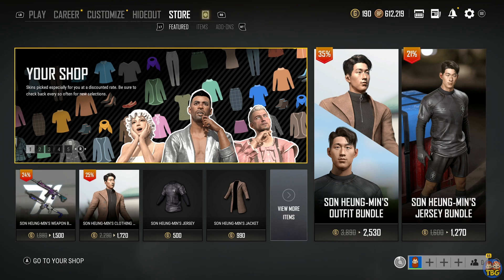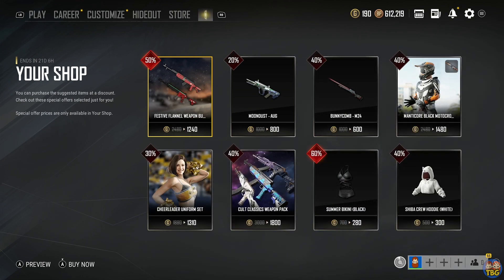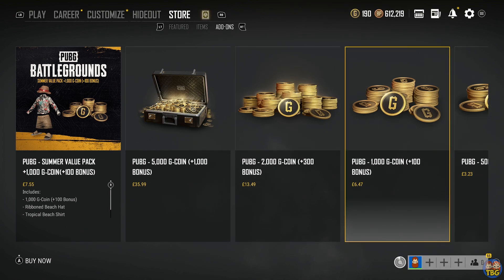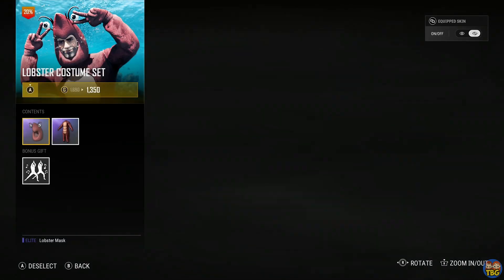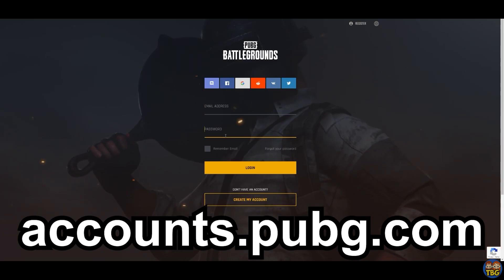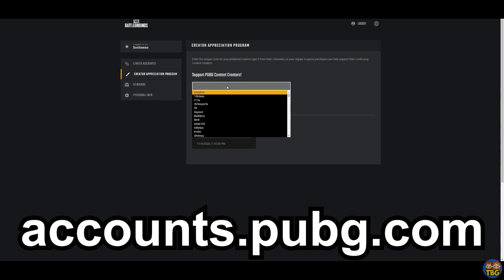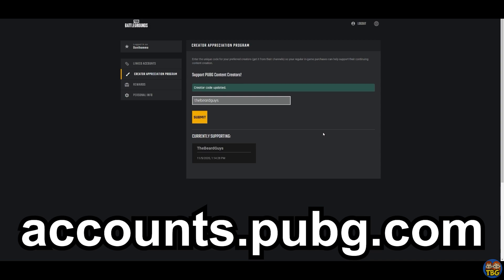Just a quick message about our PUBG creator code. As a PUBG partner, we have a creator code you can add to your account, which means whenever you purchase anything in-game — whether that's season passes, Gcoin bundles, or anything else requiring cash in PUBG — PUBG will give us a commission without costing you a penny extra. It's a great way to support the channel and helps keep us making PUBG content. To add our code, visit accounts.pubg.com, log in, connect your Xbox, PlayStation, or Steam account on the linked accounts tab, then go to the creator appreciation program section and type The Beard Guys into the box or find us from the drop-down list. Click submit and you're done. A massive thank you to everyone who has used our code.